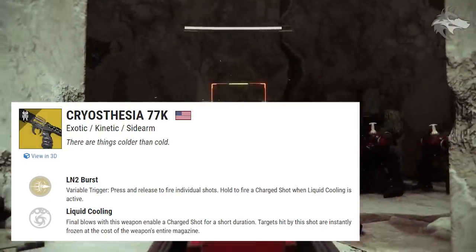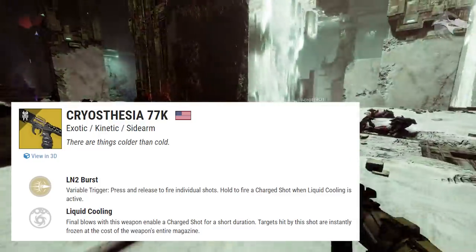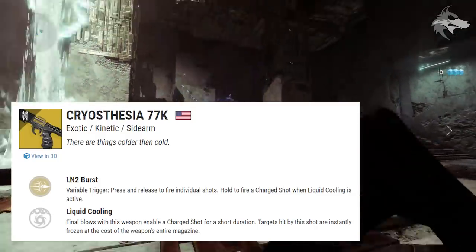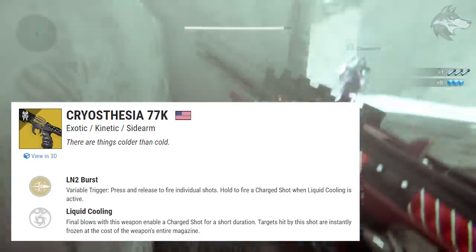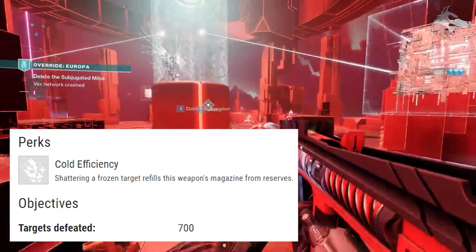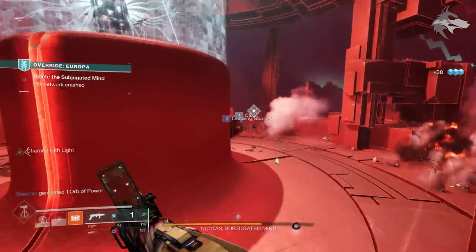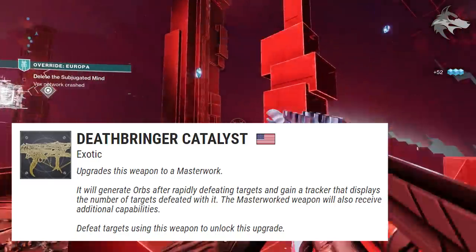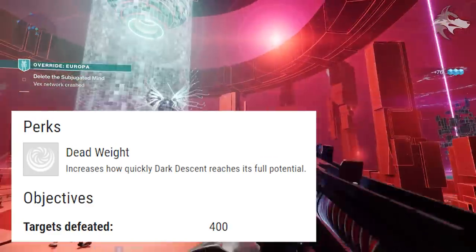We also have the Cryosthesia 77K, with LN2 Burst — a variable trigger where you press and release to fire individual shots or hold to fire a charged shot. When Liquid Cooling is active, final blows with the weapon enable a charged shot for a short duration, and targets hit are instantly frozen at the cost of the weapon's entire magazine. The catalyst, Cold Efficiency, refills the magazine from reserves when shattering a frozen target, and is earnable via a quest.